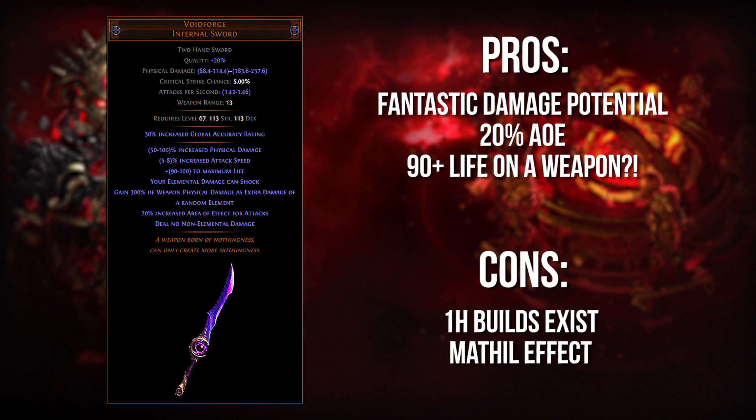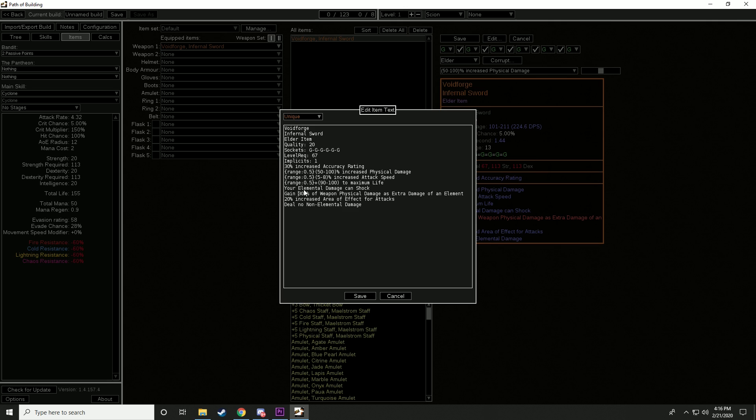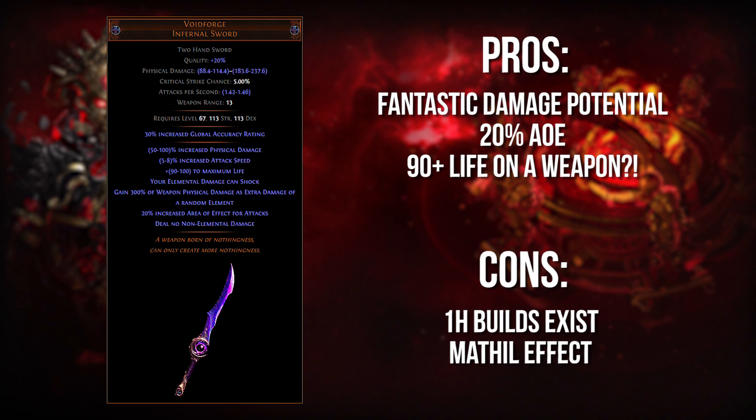Really quick, I want to talk about how to scale this weapon. When you pull up Voidforge in Path of Building, you go in, edit the item, and instead of having it say 'gain 300% of weapon physical damage as extra damage of a random element,' you copy and paste that line down three times, change the 300% down to 100%, and edit each so it says 'gain as extra fire damage,' 'gain as extra lightning damage,' and 'gain as extra cold damage.' This gives you a nice average look at your DPS. Then you can drop it in, slap on your Herald of Purity and steel rings, and start seeing what kind of damage this item can actually do.